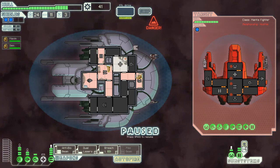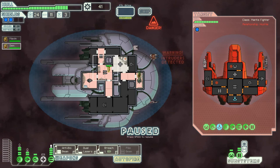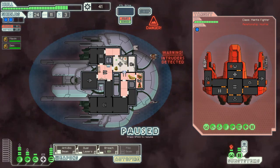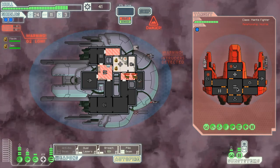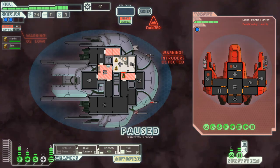Hey okay — and they're going to beam over. Let's see where they end up. Oh, that seems unfair. Okay, let's air out the ship again, this is going to suck. I'm thinking pike beam instead of anti-bio beam because I want to be able to deal with the boarders. Hate to take the oxygen offline, but that's what I'm going to do.